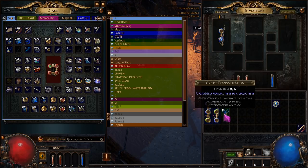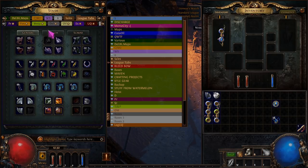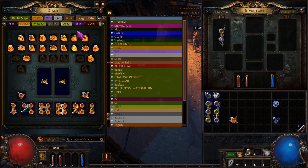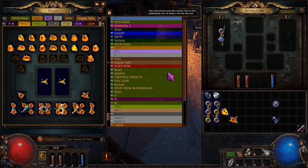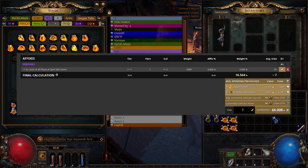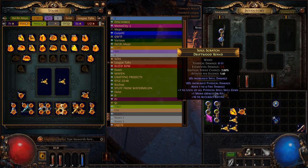Another method is using jagged fossils on low item level bases. If you want plus cold or plus fire or plus lightning you just swap which fossil you're using. For physical we use jagged because it adds more physical mods. Frigid gives more cold, scorched more fire, and metallic more lightning. It's a one in seven shot of hitting plus one physical spell skill gems. There we go — that was easy, and two. There we go. Easy as that.